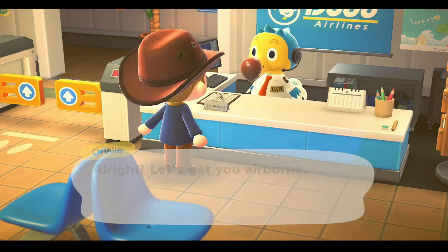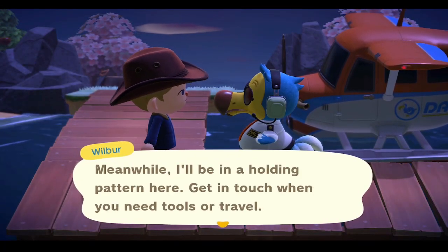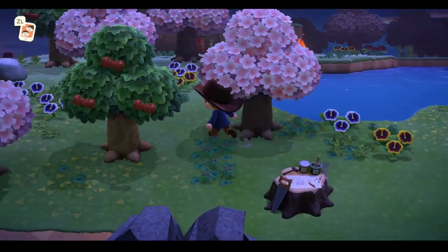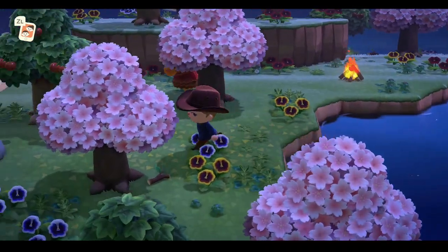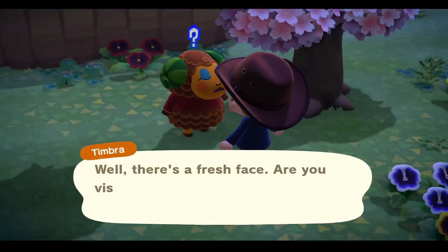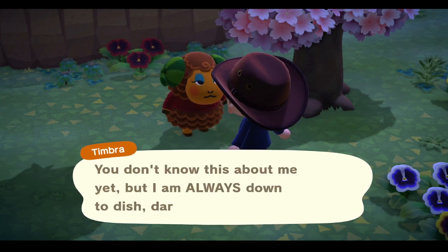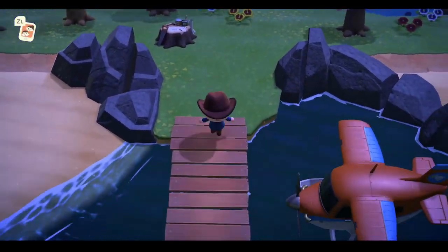We've got resources, we've got fairly empty pockets. Go catch some bees and chop some trees. Who do we have? Villager number one. It's a sheep — Timbera. Not quite what we're looking for. So we will get resources on the island, but you don't have to watch all that, so we'll just skip all that.